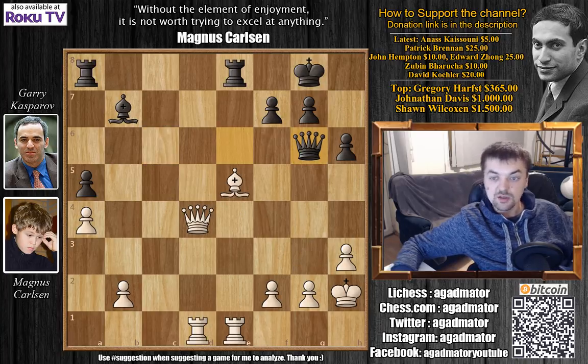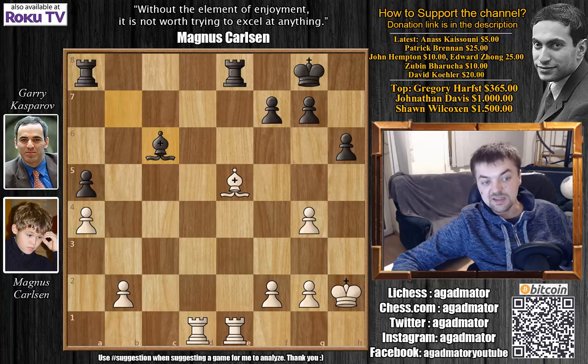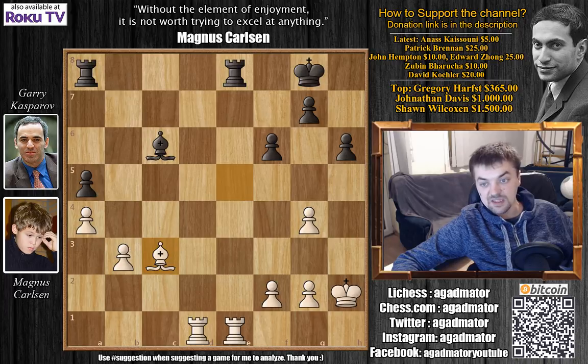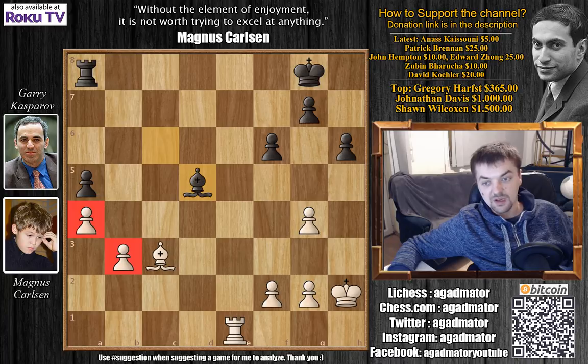So after queen to g6, Carlsen played queen to g4, defending checkmate and offering a trade of queens. But now when the queens come off the board — queen captures, h captures, and bishop to c6 going after the a4 pawn — b3 defending, now f6, bishop back to c3, rook captures, rook captures, and bishop to d5 attacking the b3 pawn. It's very clear that Carlsen's extra pawn will not matter that much in this game.